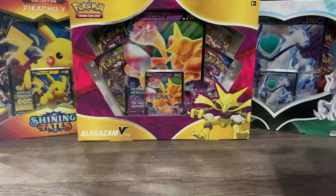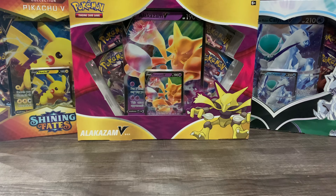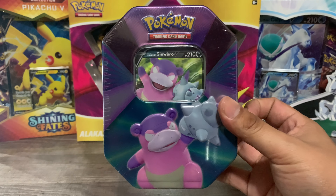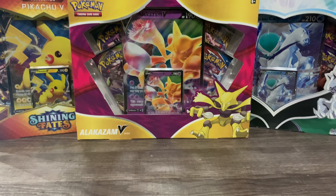We also picked up that Alakazam and we also have this Ice Rider Calyrex over there, but we're not gonna unbox those — we're gonna focus on this main guy right here. So I'm gonna unbox him off camera and then I'll put the packs up front.